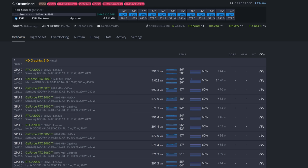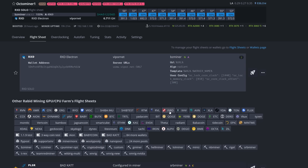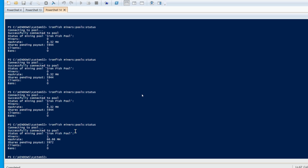For my rigs I don't have the right overclocks for all the different GPUs but this shows the process — you can configure per GPU later. Going into flight sheets, selecting 'Iron', it brings up all my Iron Fish flight sheets. Here's the one we just made: 'test video solo node ironfish'. I'll send that to the rig — it'll probably need to download the latest BZ Miner version first, then begin mining.